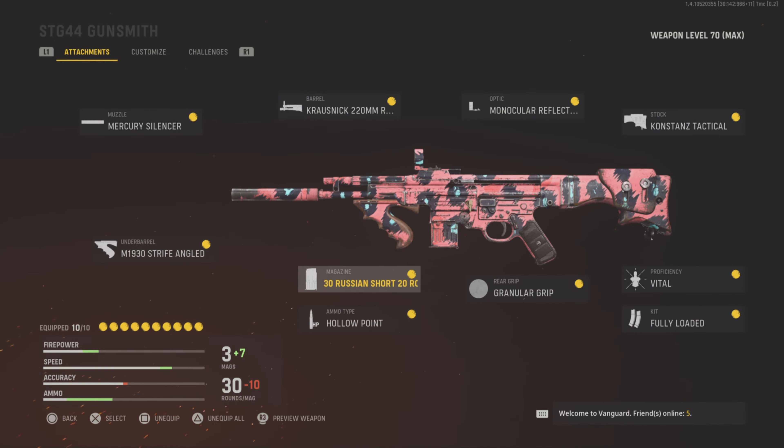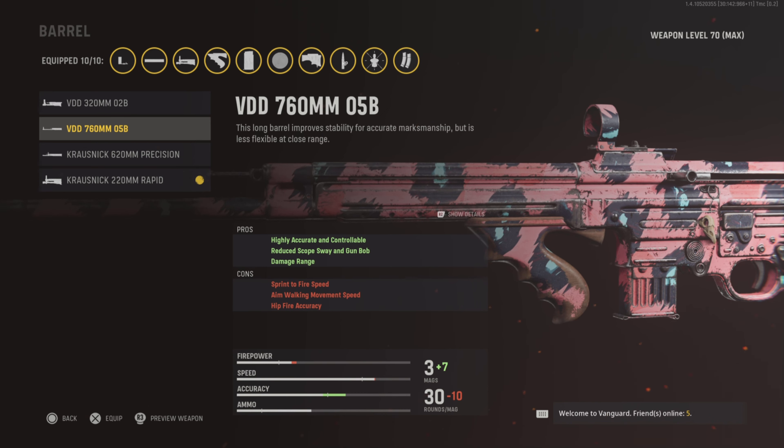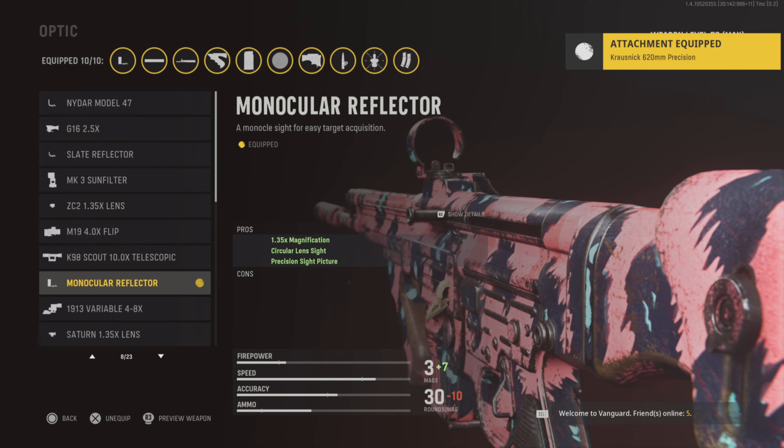For the barrel, this is a new barrel I'm testing out — it increases your fire rate but I really don't like it because it's difficult to handle. To get the two-shot setup you need the 620mm Precision barrel, as it increases headshot damage.